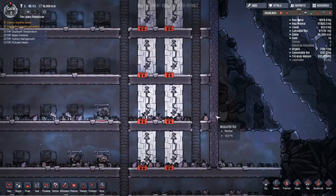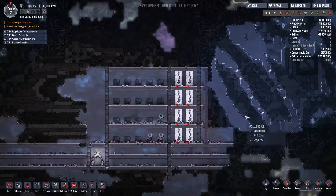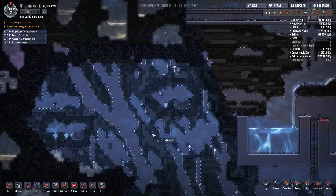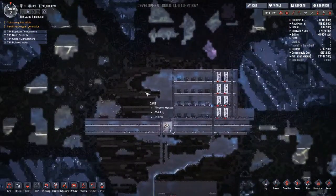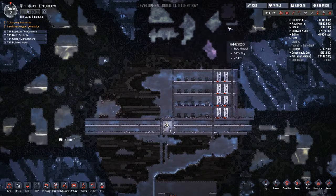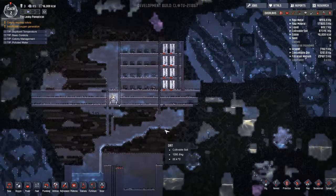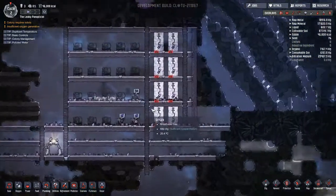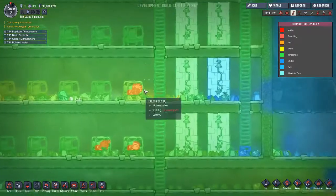I put some insulated tile here because we do have a nice biome right here. Hopefully we'll have something similar in our real playthrough with ice biomes right next to us. I've had a couple of maps where we just have swamp and the purple biome surrounding the whole place. Ice biomes are really good — they make you a little cold, and we should totally be aware of that because the dupes get cold.